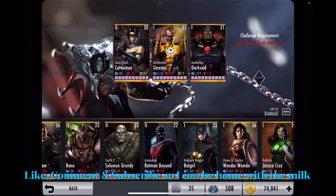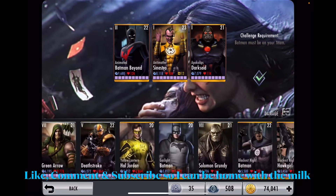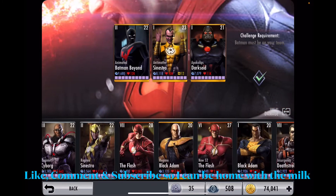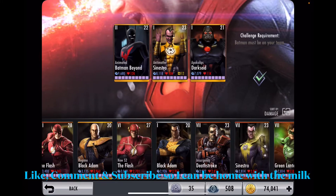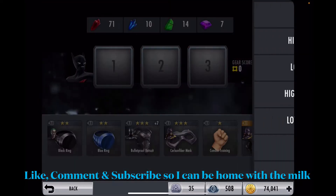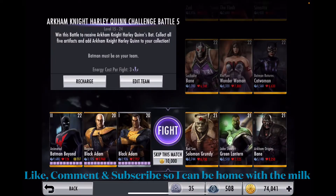I'm going to use the weakest one first, which is Animated Batman Beyond. I'll use both Black Atoms since they're both level 20, and I'll give them the best gears I have. And I'm going to start.